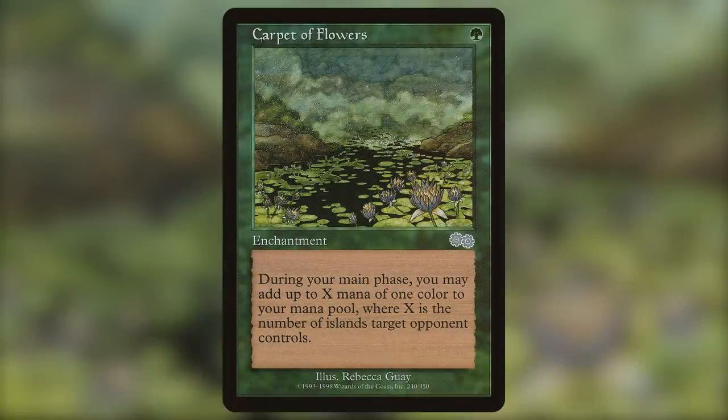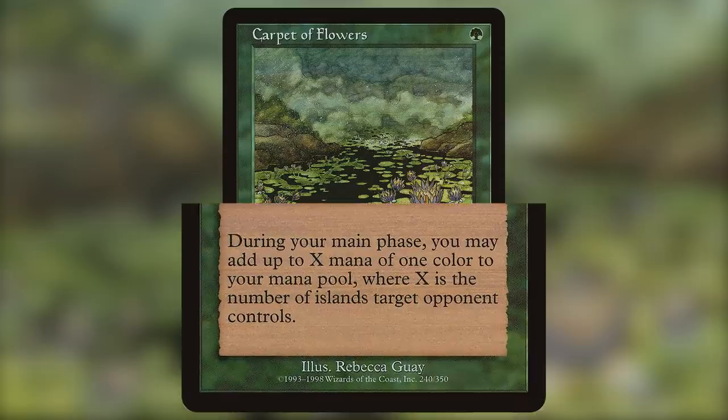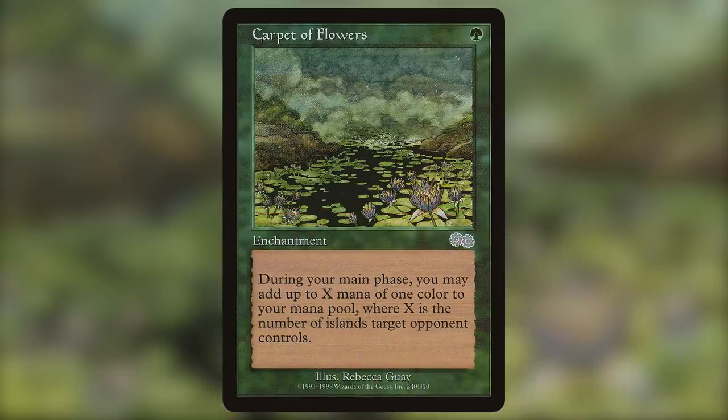Number 5 on our list is Carpet of Flowers. This card is 1 green for an enchantment that reads: At the beginning of each of your main phases, if you haven't added mana with this ability this turn, you may add X mana of any one color, where X is the number of islands target opponent controls. This card is a great 1-drop in our format because of the heavy presence of blue. You are pretty much guaranteed to hit with this card and it does so much for you in the early game. Now you might be saying: 'But wait, this card was recently printed in Mystery Booster.' And you would be correct — except Mystery Booster's print run was cut short because of the pandemic, and Mystery Booster's set size was over 1,600 cards, meaning these weren't exactly printed into the ground. As a result, they didn't really do much to lower the price of this highly sought after card.